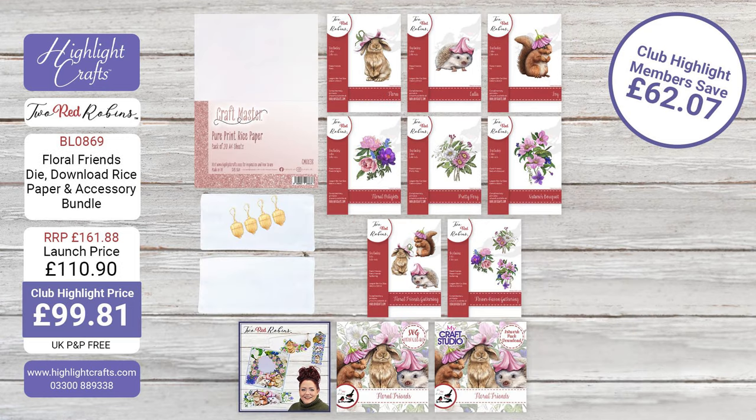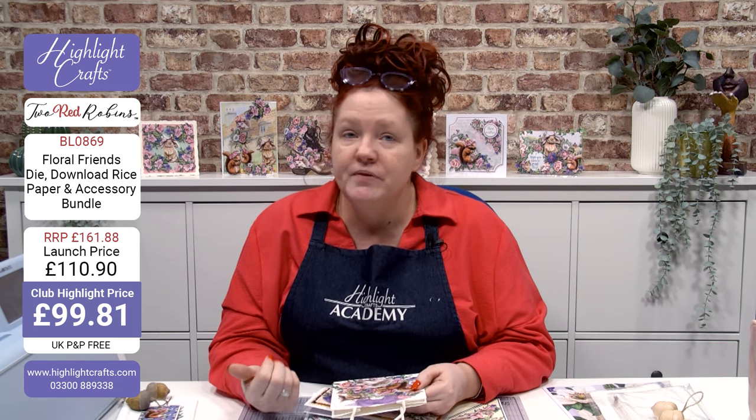For the mega bundle — to recap — you're getting your dies, your downloads which are MyCraft Studio and SVG files, plus your accessory bundle: a full pack of rice paper, two pencil cases, and four beautiful wooden acorns, plus the class. The class covers MyCraft Studio, the SVGs, and the dies — all three bundled together as one. Downloads are also available individually on the website, so if you want singles or add-ons, or just want to cherry pick what you want from the collection, go on to highlightcrafts.com.